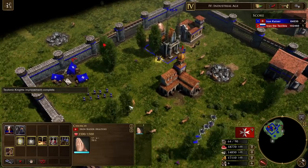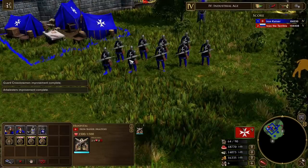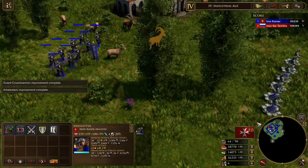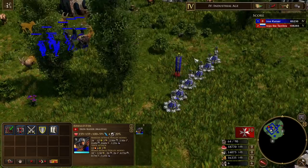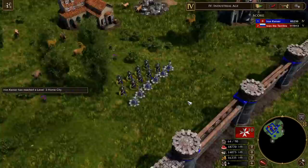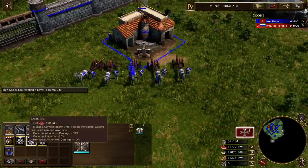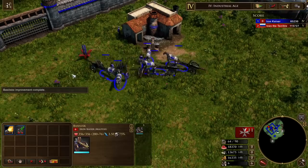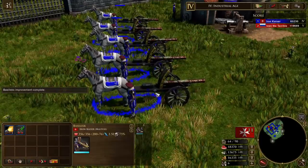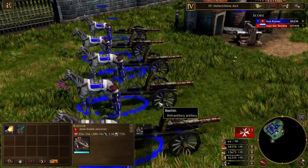Their Royal Guard units are the Crossbowmen, which upgrades to the Arbalestor. The Crusader fantasies are real - you line them up with the Teutonic Knights and now you're cooking. The other unique unit is the Culverin, which upgrades to the Basilisk. Look at those guns - they even have the Maltese Cross across the supporting platform. Very nice.